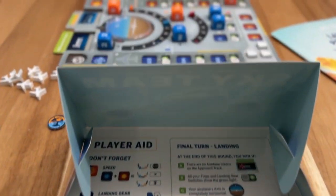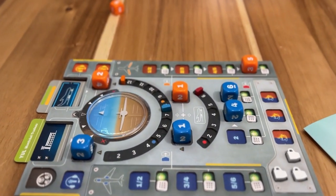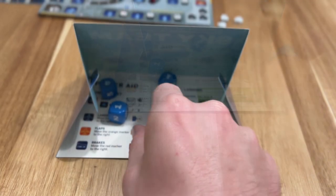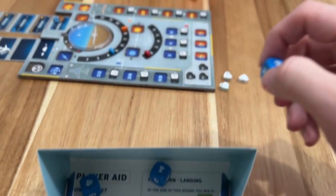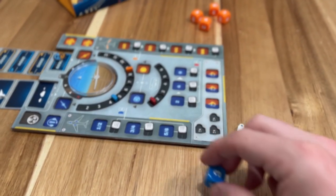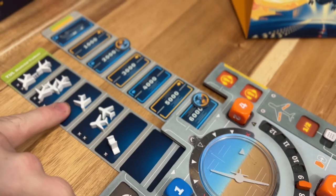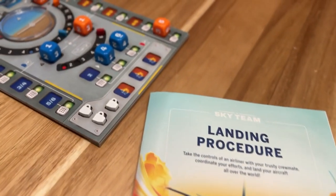In Sky Team, you play the role of a pilot and a co-pilot. Each of you has a set of dice that you're going to roll at the start of your turn and place throughout it. At the beginning of your round, the two of you can discuss the plan for execution on how you're going to land — if you want to clear the runway, if you're going to descend a lot or a little, and whether or not you're going to make coffee. Once you've finished deciding, there's no more talking.